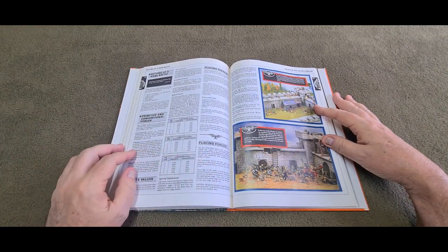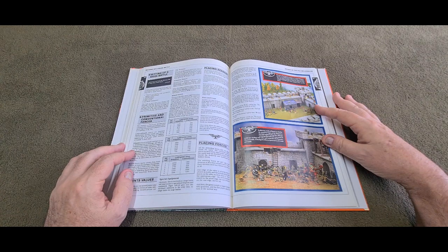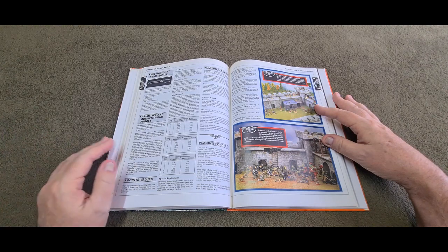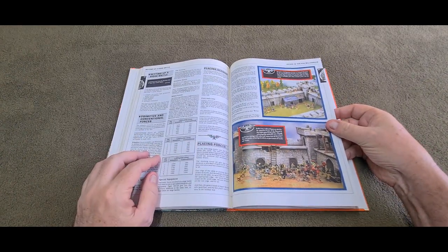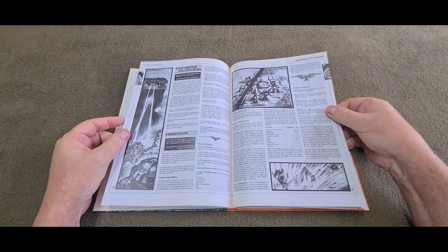Down here we have a scene where medieval squats are aided by the mysterious Legion of the Damned in their battle against invading Orks. Although technologically backwards, many medieval worlds have dealings with traders and warriors from the Imperium - which we know about through the rogue traders - and on such worlds technological artifacts are great sources of wonder and wealth. You also have sections covering defending fortresses and minefields.